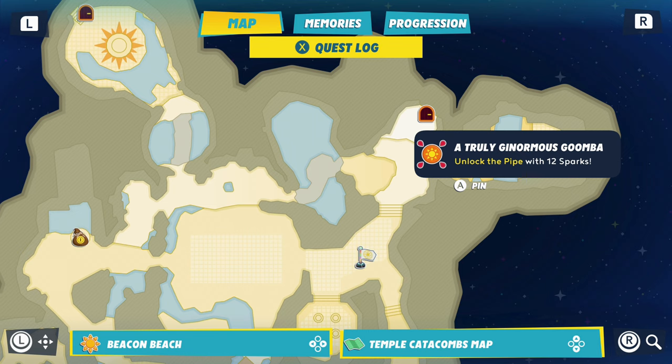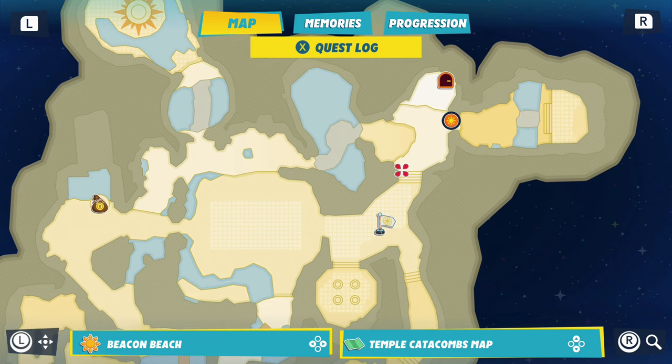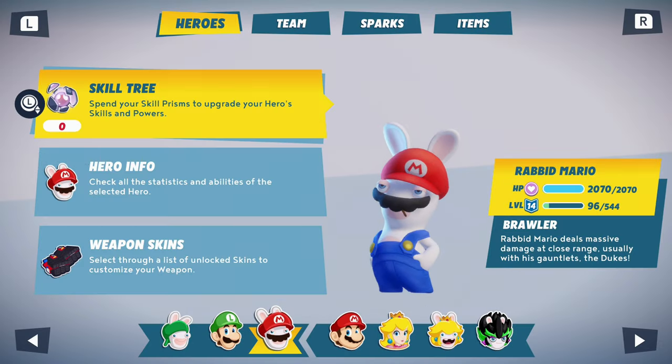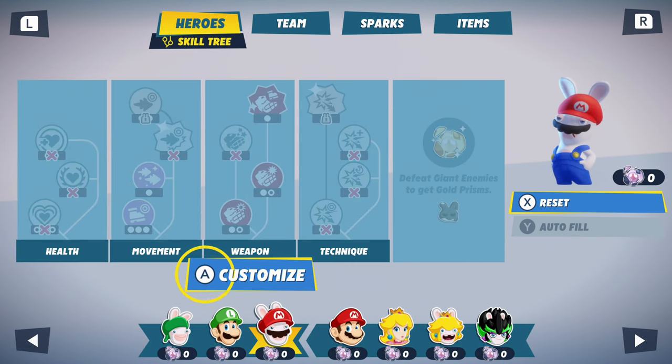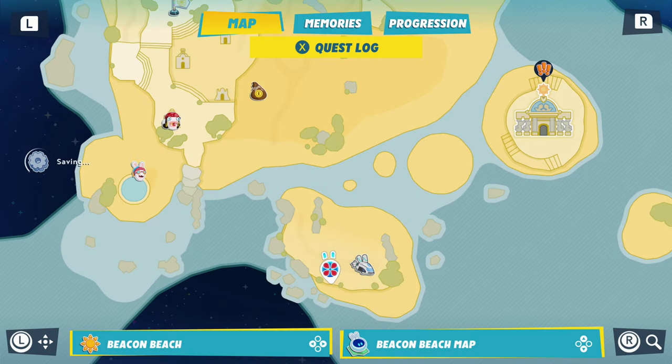We can unlock the pipe with 12 sparks, and we should now have 12 sparks. The reason we're doing this right now is because if you look at the skill tree, all of them are unlockable except for the last one, which says 'defeat giant enemies to get gold prisms.' The ginormous Goomba is a giant enemy, so once we beat it we'll get one prism and unlock that fifth skill tree - maybe a whole new power-up or cool new moves.